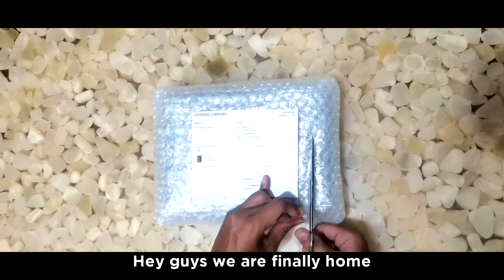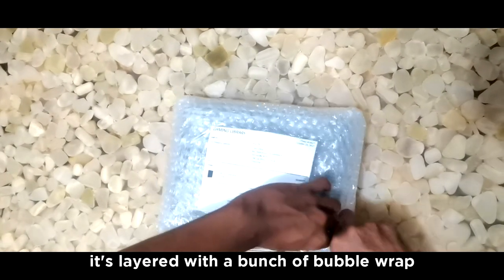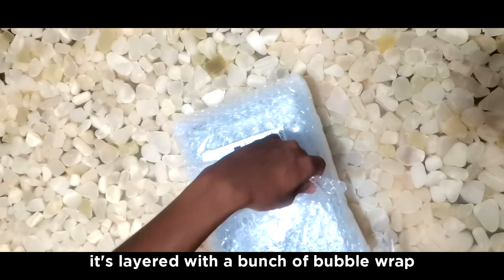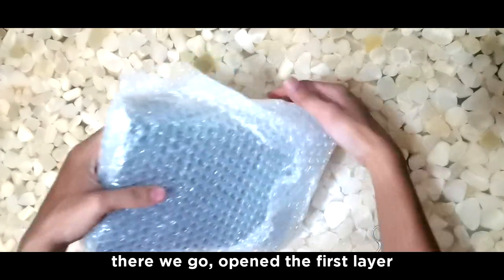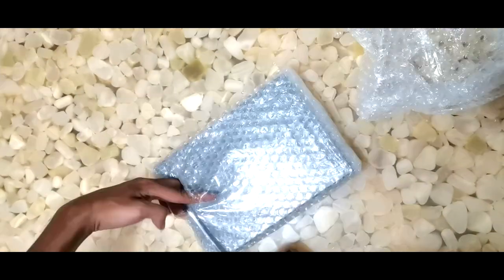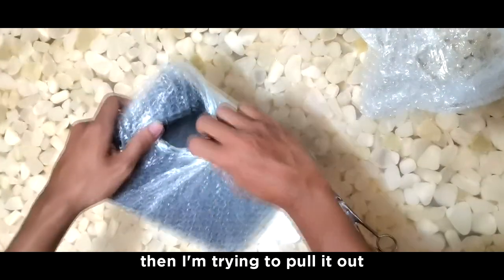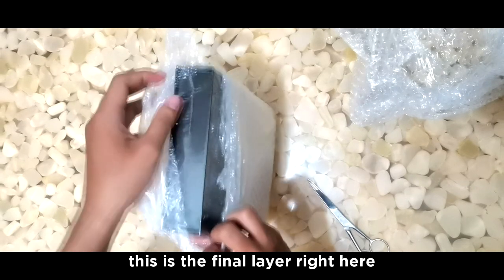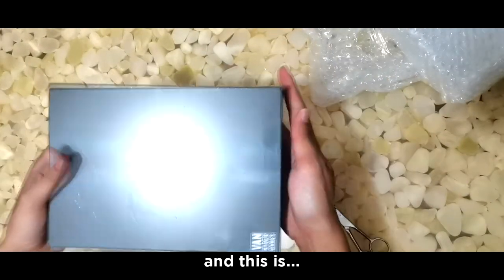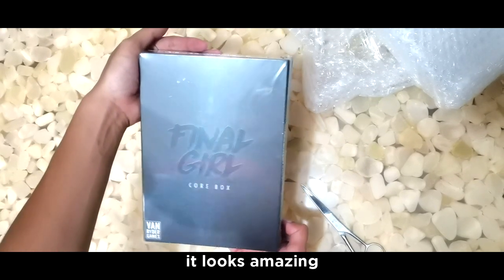Hey guys, we are finally home. Let's start cutting it open. It's layered with a bunch of bubble wrap — three to four layers. I'm trying to cut it open on one side so it's easier and we can do it faster. And this is the final layer right here. And this is Final Girl — the core box. It looks amazing.